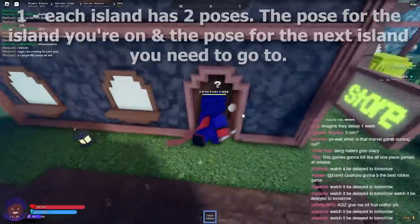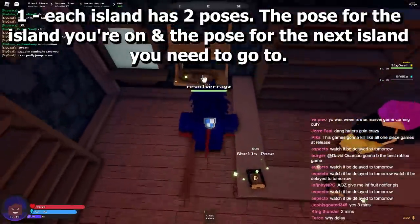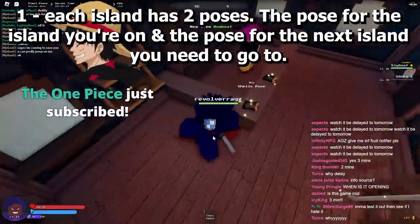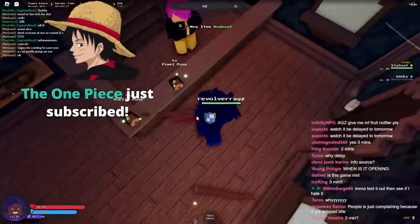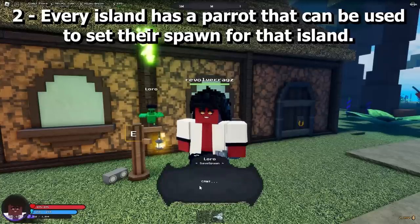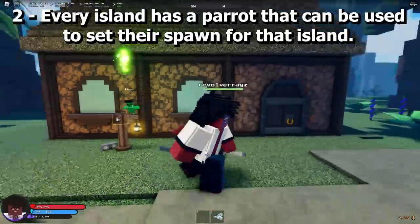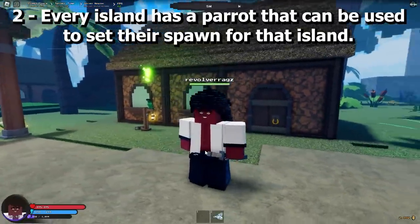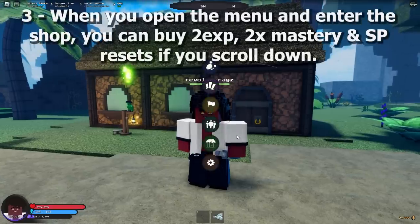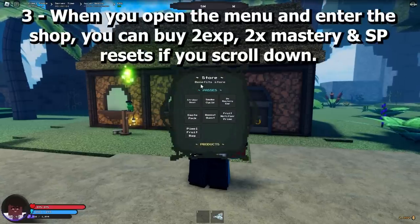Each island has two poses: the pose for the island you are currently on, and the pose for the next island you need to go to. Every island also has a parrot that can be used to set the spawn point for that island.